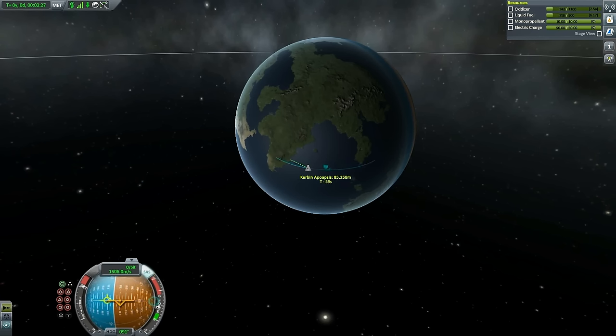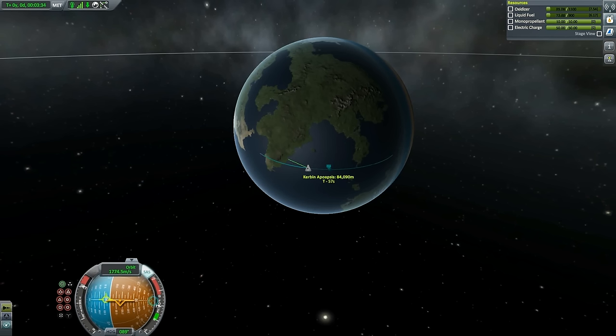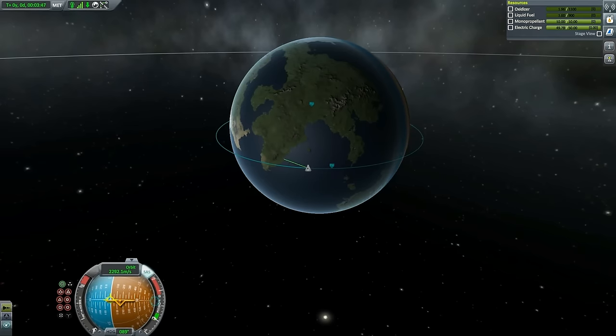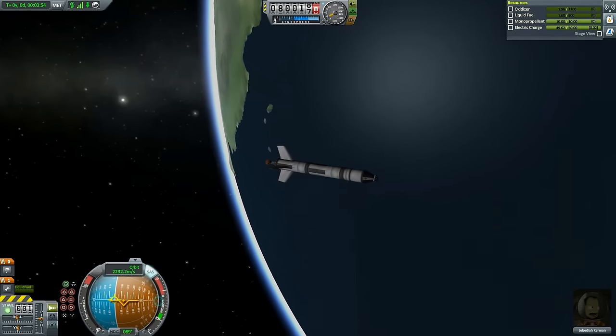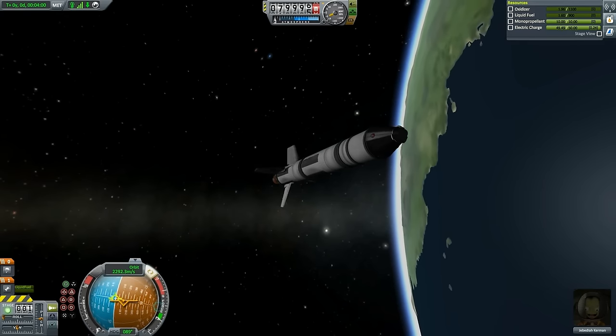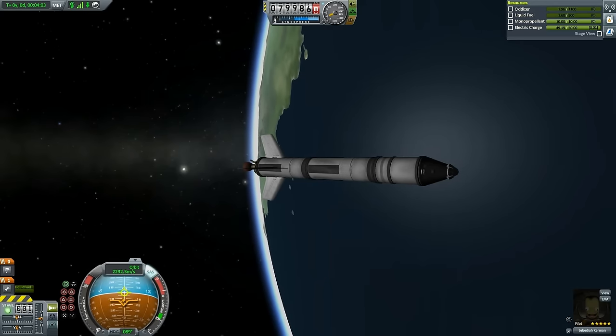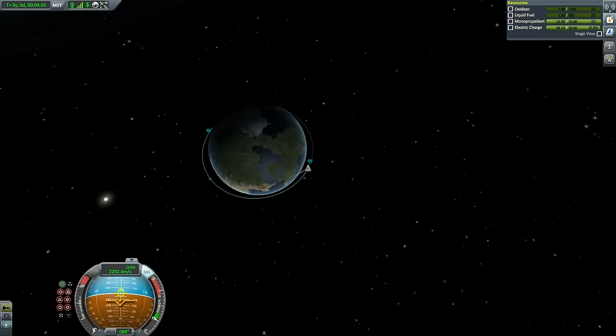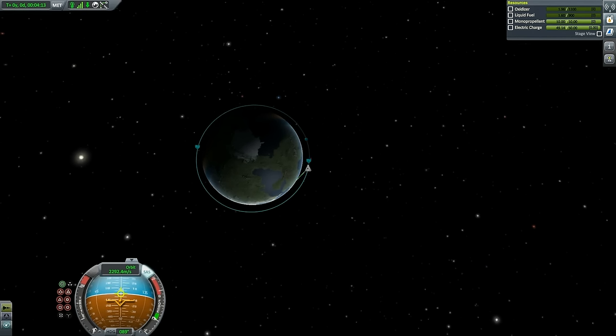For those wondering why I'm not using maneuver nodes — this tutorial shows you how to do this without them. If your apoapsis goes a little too far away, you can always point slightly toward the ground and then burn. As you can see, our orbit is more or less circularized and, ladies and gentlemen, we are in orbit. We are almost completely out of fuel, but as you can see from above we will be going circles around the planet.